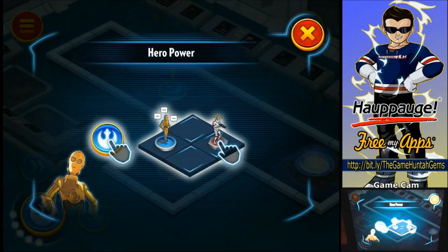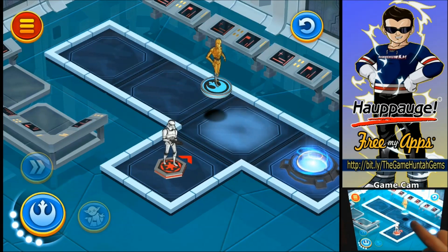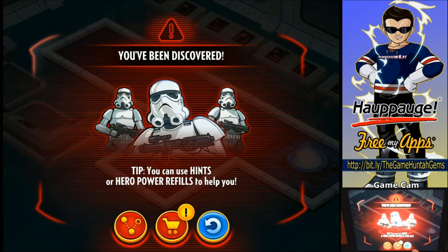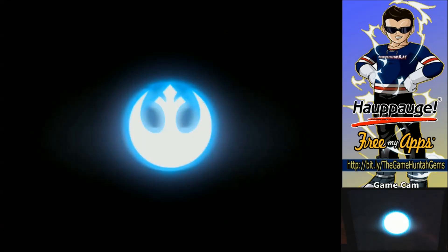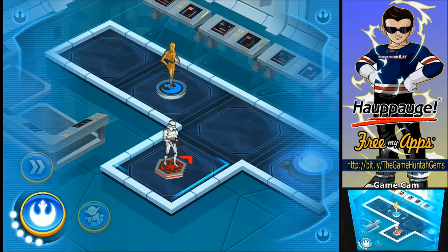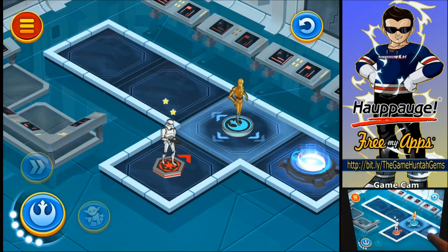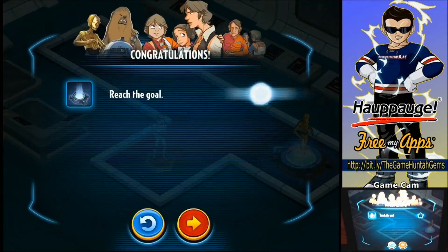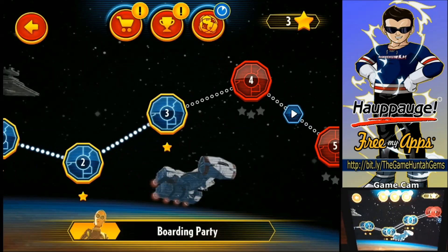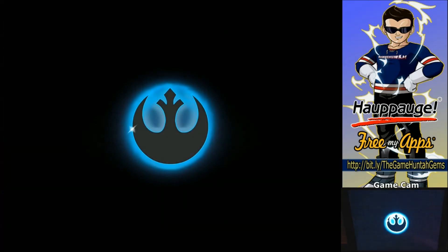Okay, this one — hero power, talk. Let me figure out what this is. C-3PO talks so much crap that the poor stormtrooper got completely confused. Boarding party, let's continue. Still trying to figure out what we have to do — it looks like a puzzle game but I still can't really guarantee that.